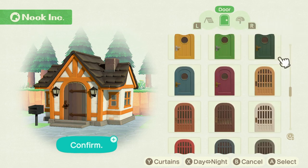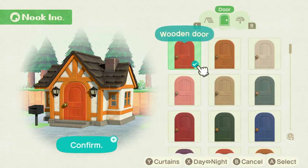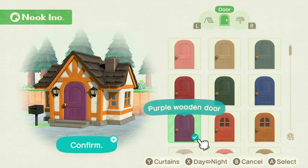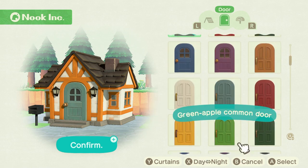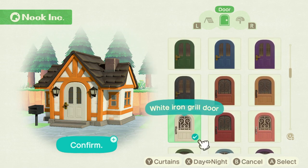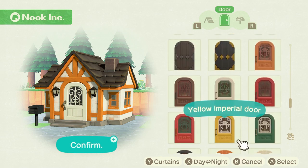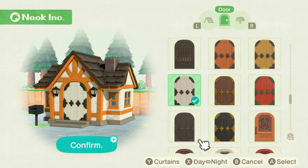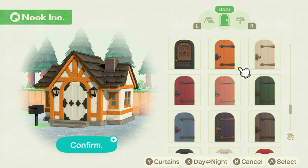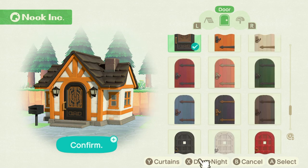There are a lot of door options. Dude, there are so many different door options — this is maddening. Why do we need so many options? I think it's cool though, don't get me wrong, I think it's freaking fabulous. I like that black and gold one — if I could get a whole black and gold design, that would be really cool. I think I'll stick with that door for right now.